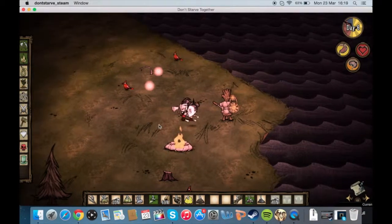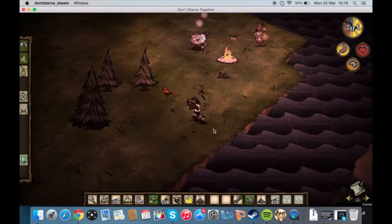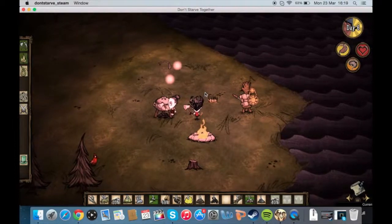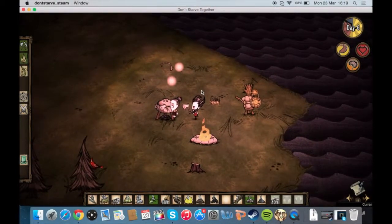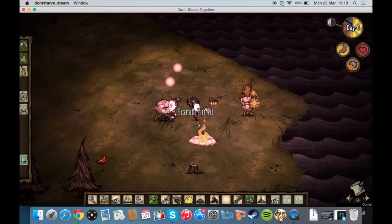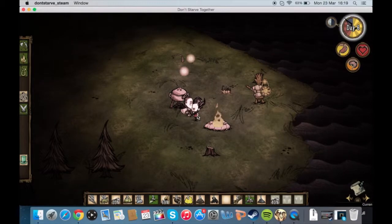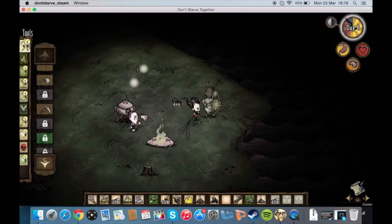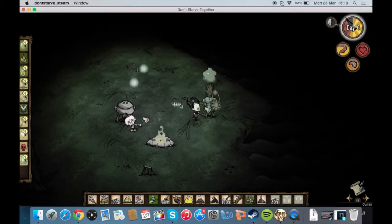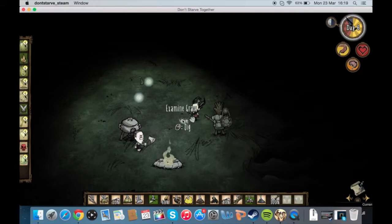Have you got any twigs on you? I think I've got all yours — I've got 21. Can I just have one? Please, sir. I've put them on the floor, I've got them all. I'm gonna make a shovel. And what a shovel does — you see this tuft of grass here, in front of me?